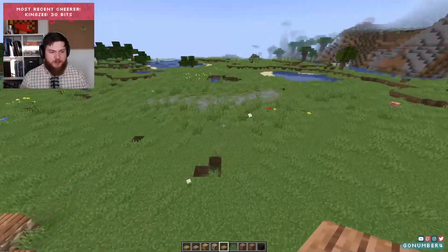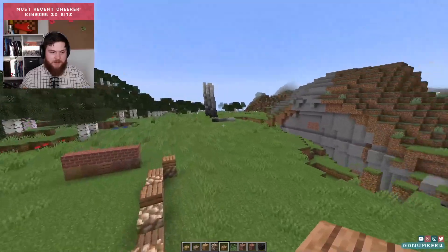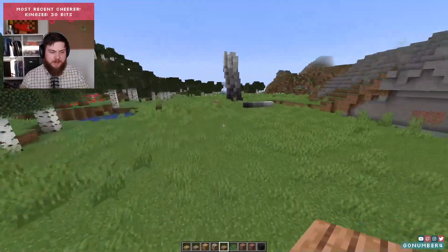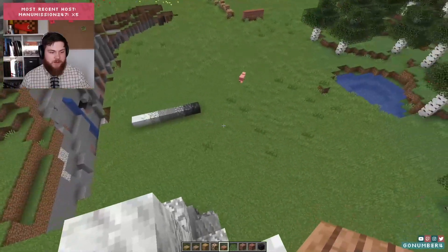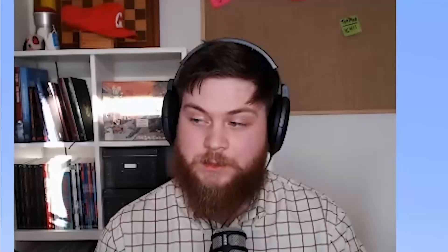That's pretty much my biggest ideas for 1.17 — implementing these blocks into my regular sort of gradients and palettes. I just want to build some cool stuff. To be honest, I will not be transferring the build-a-thing world to 1.17 until shaders come out. I think we're done with 1.17 stuff unless we're gonna build a house.